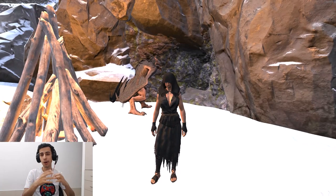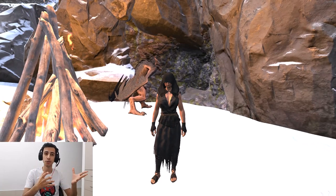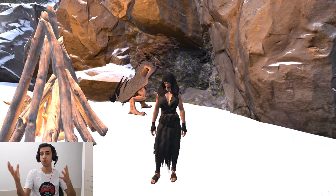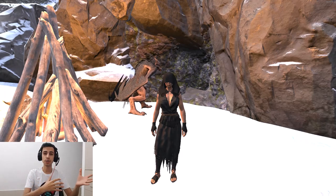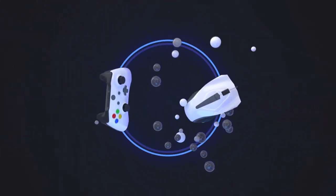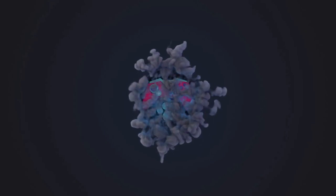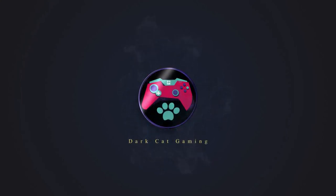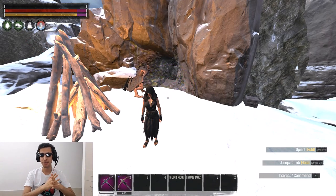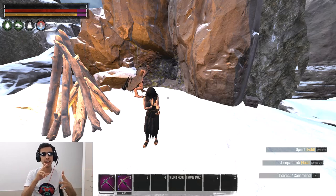If you're wondering what arrows the archers are using to one-shot you in Conan Exiles, they're using hollow bone arrows. In this video we're going to talk about hollow bone arrows, the recipe for smoke and acid arrows, where to get them and how to find them, so make sure you stay till the end.